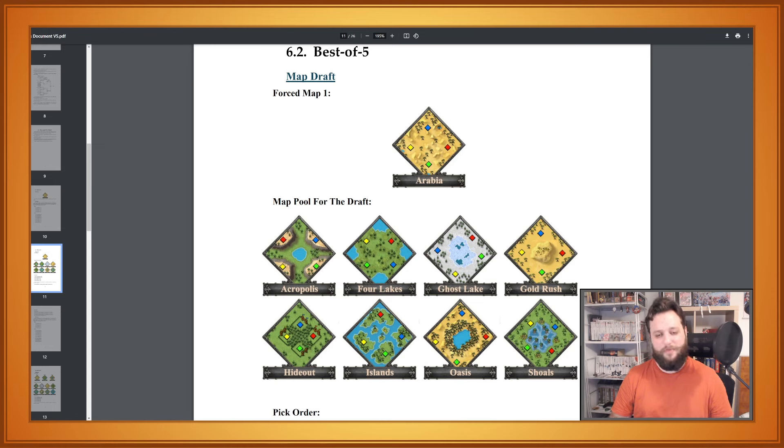The matches are played in different maps and it's also a strategic decision. You can try to pick the maps that you are more comfortable with. Some matches will be on forced maps — for example this shows the best of five — and the first match of a best of five set will always be played on Arabia.